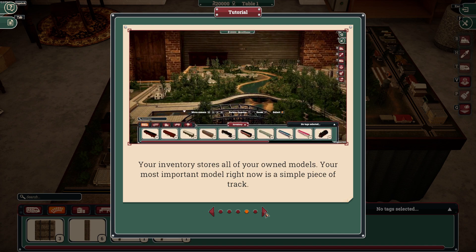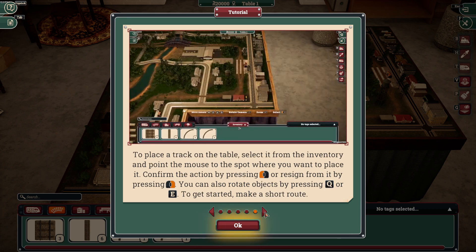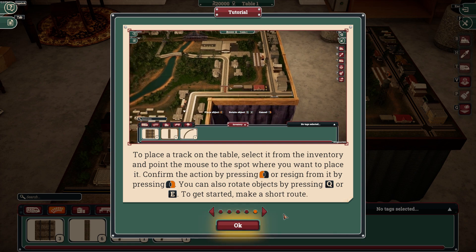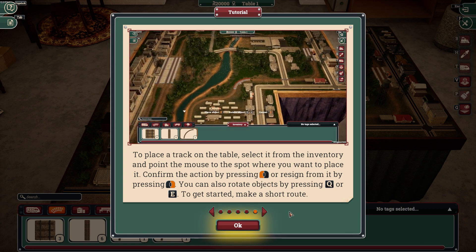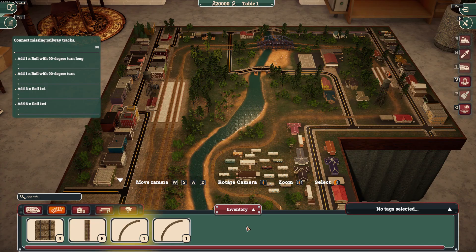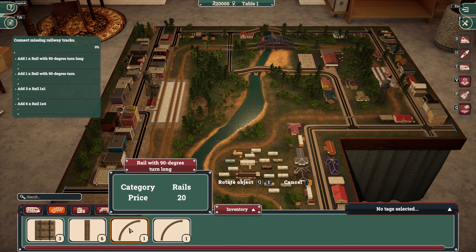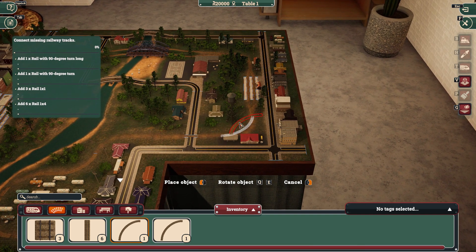Scroll up and down to zoom in or out. Your inventory stores all your models. Your most important model right now is a simple piece of track. To place a track on the table, select it from the inventory and point the mouse to the spot where you want to place it. Confirm by pressing the left mouse button, or cancel by pressing the right mouse button. You can also rotate objects by pressing Q or E. To get started making a short route, I have to select this and place it over here.